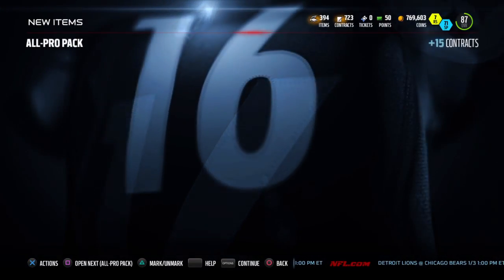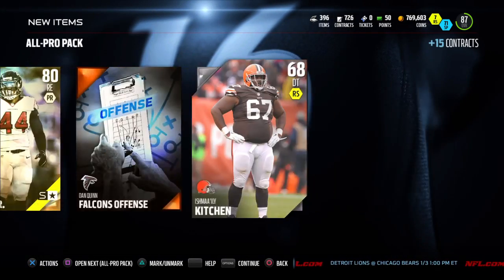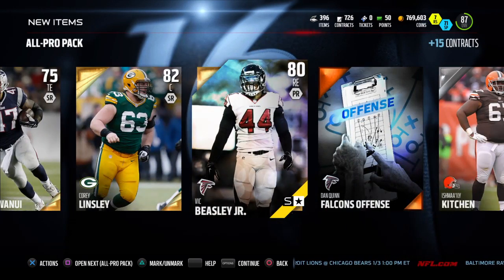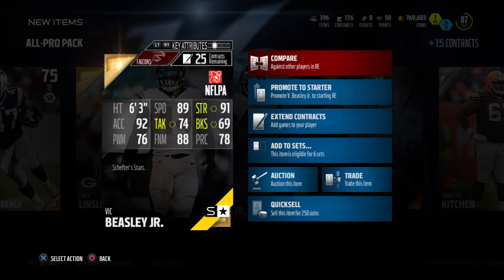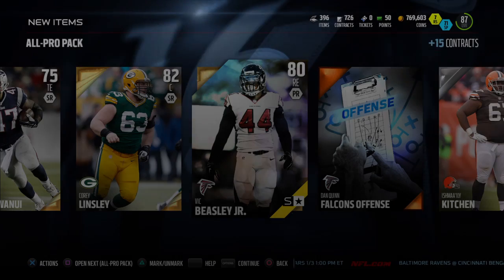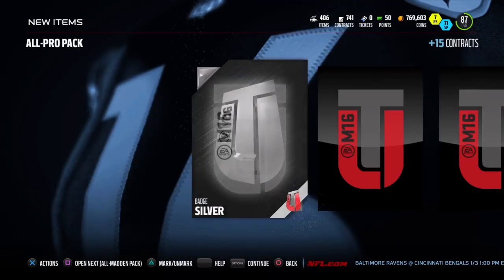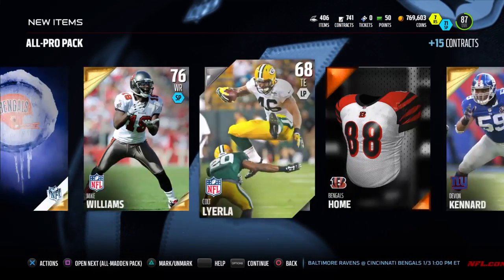Alright, All Pro — here we go. Next up, All Pro packs. Who do we get? We got the new Rising Star — Vic Beasley Jr. Let's see. Some decent stats, see how much he goes for. Bengals. Okay.